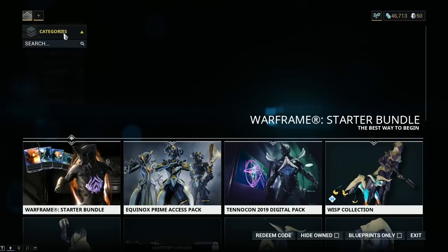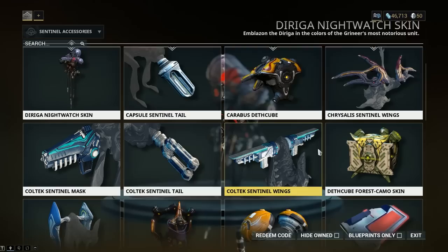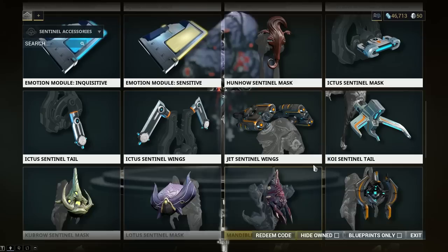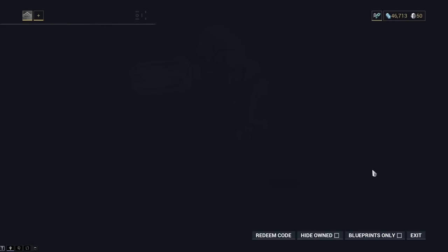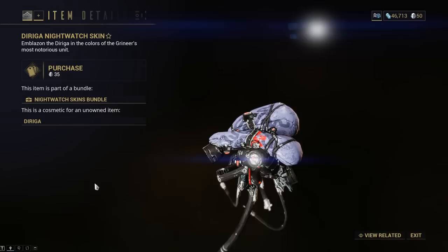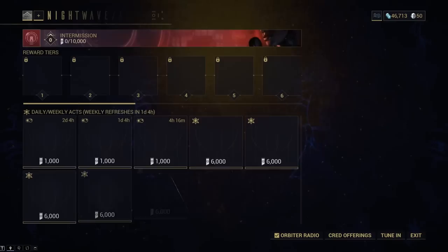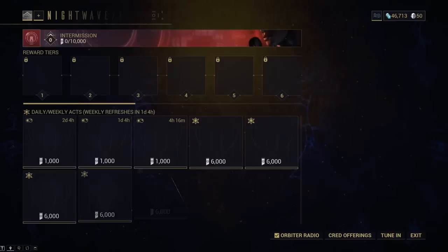The market is where you buy your Warframe and weapon blueprints with credits. Click on categories to find the section you want, or type it in the search bar. Most of the cosmetics you will have to buy with platinum or money — they're not essential, they just make you look good, and you can play the game without spending anything. Yes, you can pay platinum to instantly unlock weapons or Warframes, but that would kind of ruin the game for you as it removes the goals and satisfaction of earning it yourself.